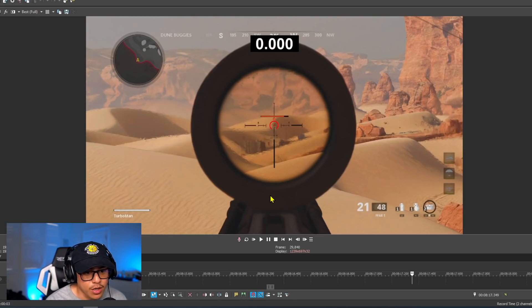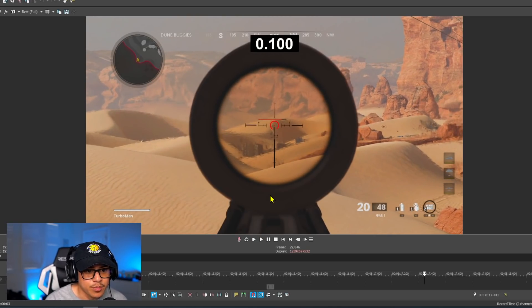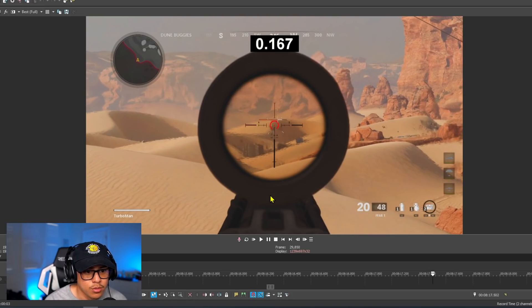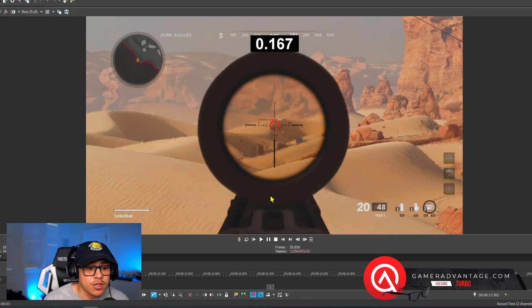We're going to go frame by frame. The bullet has left the barrel — there are now 20 rounds left and the timer has started. We're waiting for that hit marker... and there it is. First hit marker is at 167 milliseconds. I'm going to write this value down, then repeat the process two more times, take the average, and that will give me an understanding of how well these barrels are actually working and how fast the bullets are actually traveling.